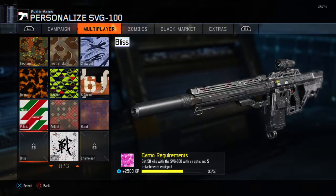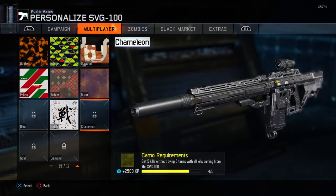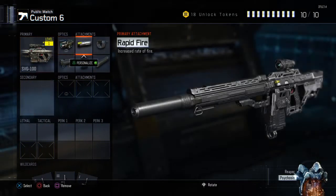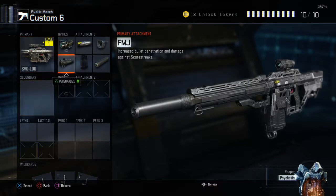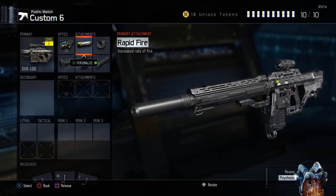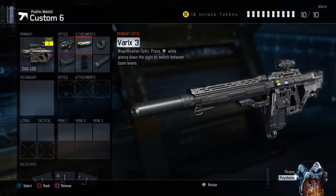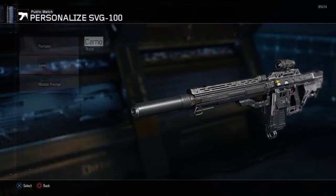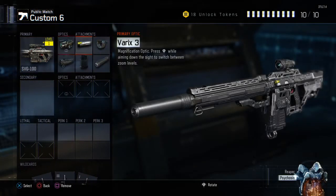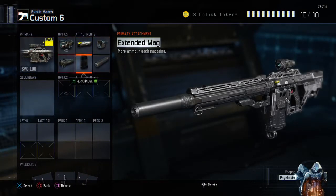All you need to do for the glitch is put all the attachments that you want to keep on the gun, and then just create a class slot with all the attachments you want to keep. I've only got six attachments because I'm trying to do a camo challenge for gold.